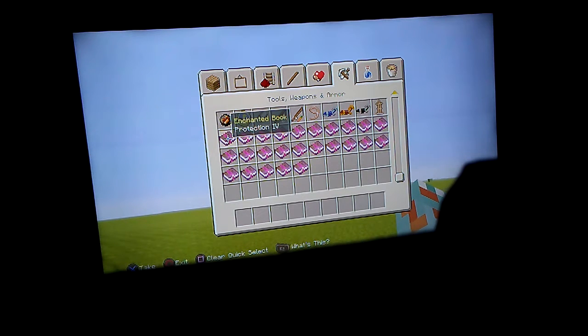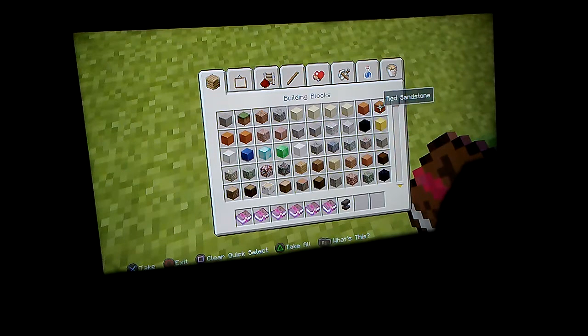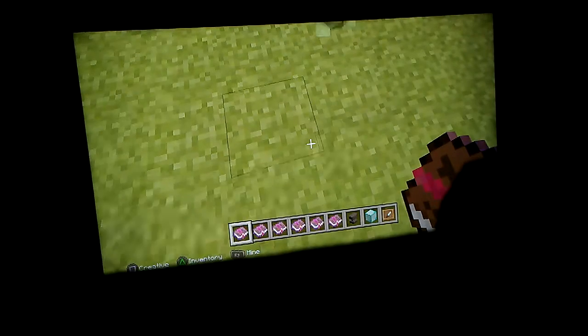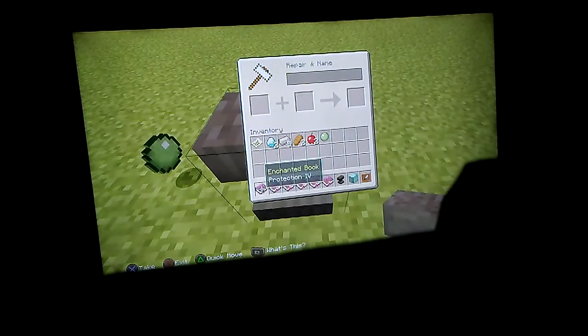The books that you're going to need are: protection, fire protection, feather falling, blast protection, thorns, unbreaking. That's it. You'll also need an anvil and some blocks — just any kind of block.